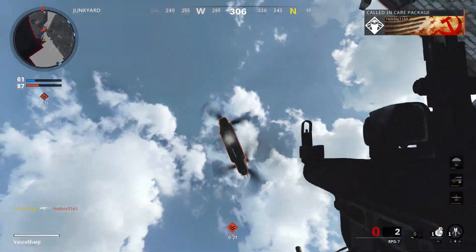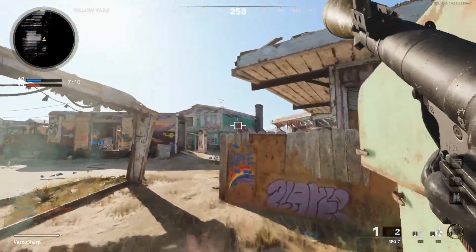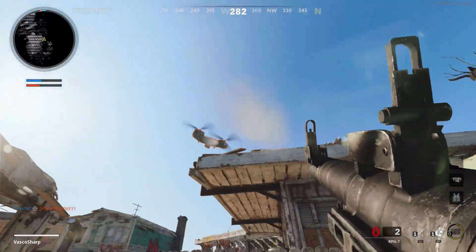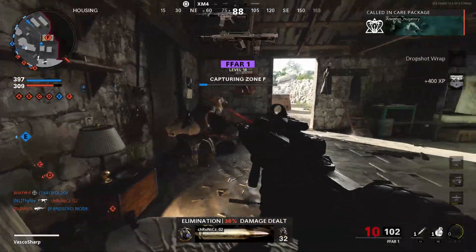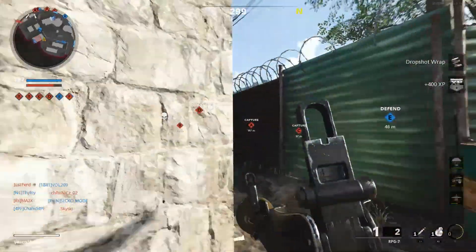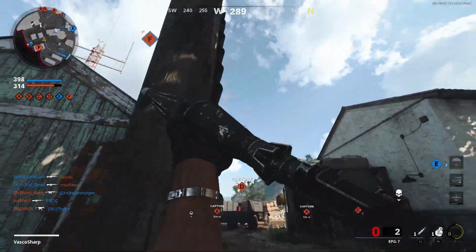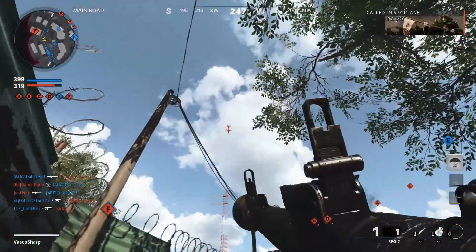Why do we need a small map? Well, if you want to take out an attack helicopter or a care package, it's way easier if it's closer to you, since the rockets of the RPG go literally everywhere. If you notice a care package coming in, take it out as soon as possible — once it stands still before it drops the package. This is actually the fastest way, though you gotta be lucky that people in the match use care packages constantly.